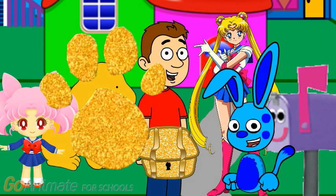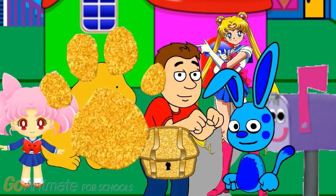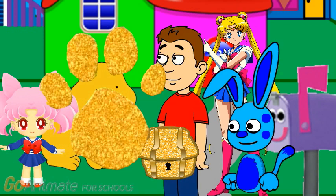Whoa. What's that? It's a gold paw print. So it looks like we can figure out who set up the treasure hunt by playing an extra special game of Spot's Clues. We need to play Gold Clues. We're going to play Gold Clues because it's a really great game. We're going to play Gold Clues to figure out who set up the whole treasure hunt.